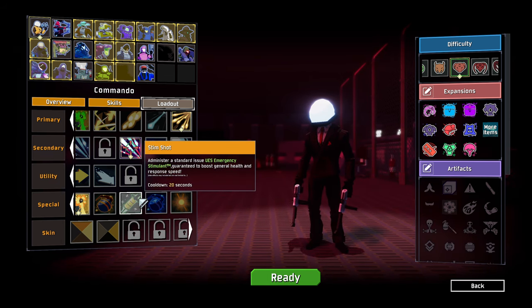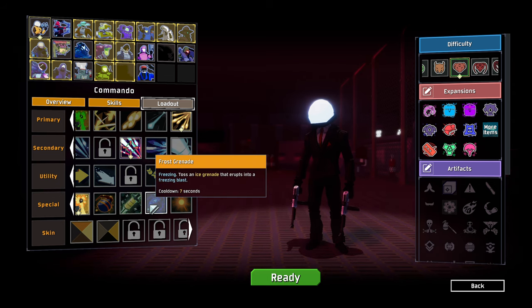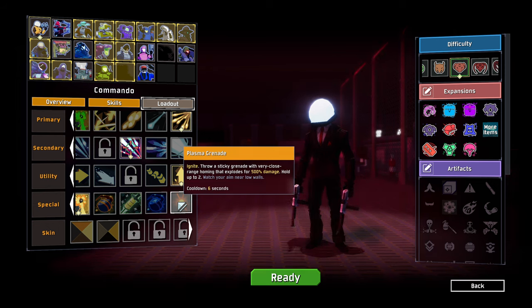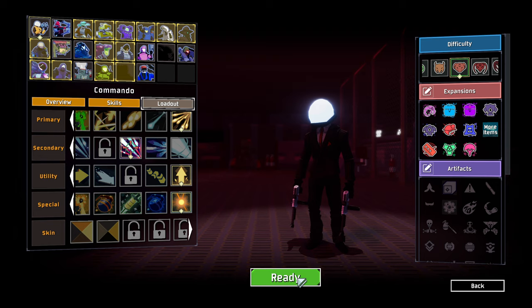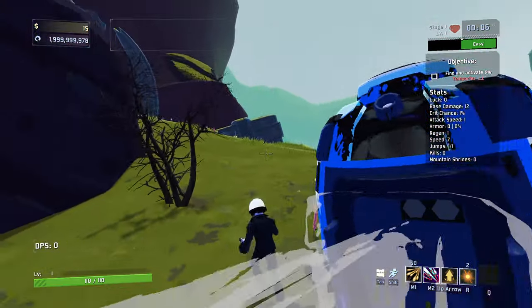Stim shot: administer a standard issue stimulant guaranteed to boost general health and response speed — basically means we heal faster, which is kind of good. We've got an ice grenade that erupts into a freezing blast, and also a plasma grenade — a sticky grenade, very close range, homing, that explodes for damage, holds up to 2. Watch your aim near low walls — I'm guessing that means it can kill us, but I'm down for it. Let's just jump into a run here. This will be quite fun — something quite different that adds some variance to characters we already know well.